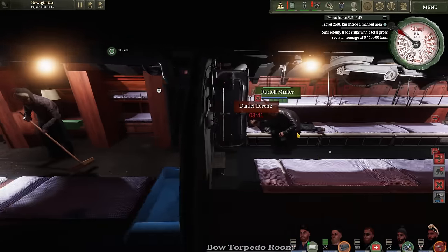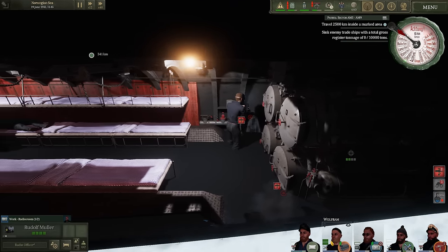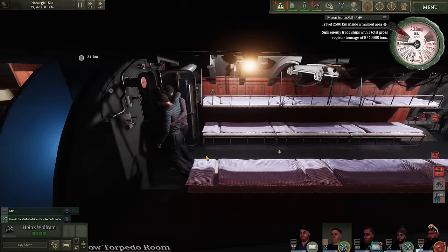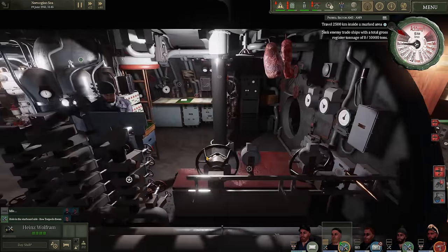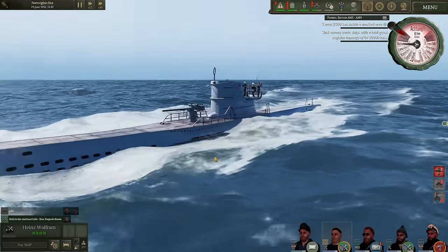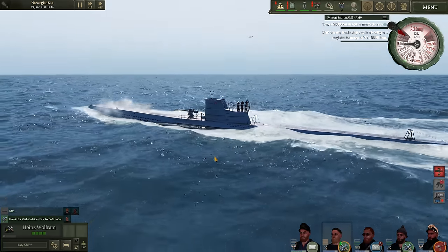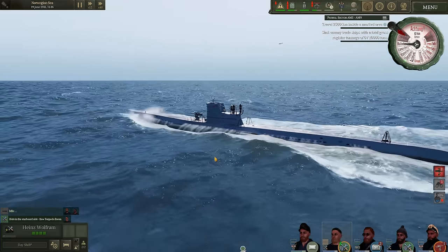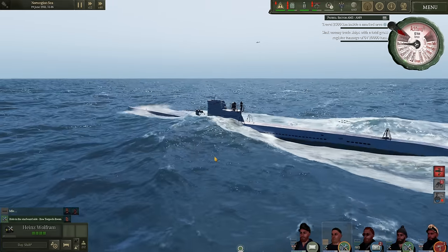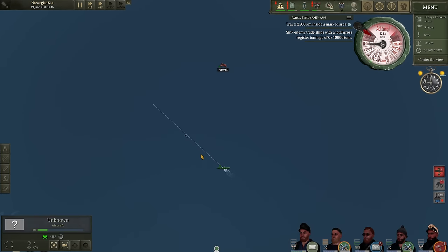Pumps on, starting to repair damage. We're taking on quite a bit of water here. A few wounded crewmen as well. Looks like a lot of the damage was in the battle torpedo room, nothing too crazy. How's the Sunderland doing though? It looked like I tore into it - she's not looking too good at all. Change course. It has to be almost out of bombs, right? We can hope.